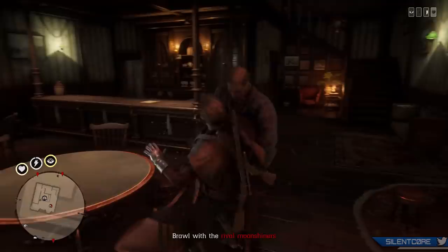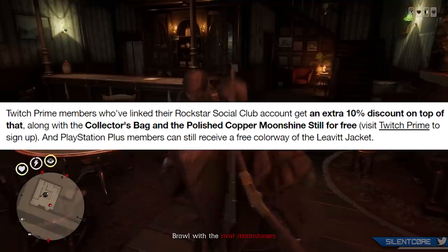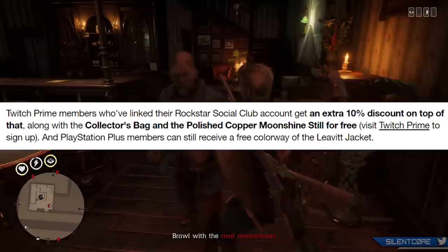If you're an active Twitch Prime member and you've already linked your Rockstar Social Club account, you'll also be getting a 10% discount on top of everything already mentioned, and you'll also get a free collector's bag and also the polished copper moonshine upgrade for free.